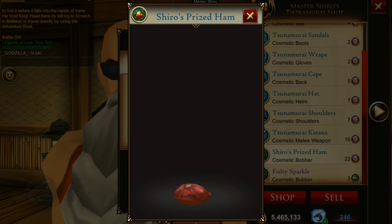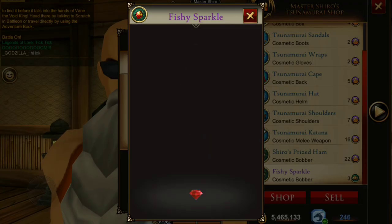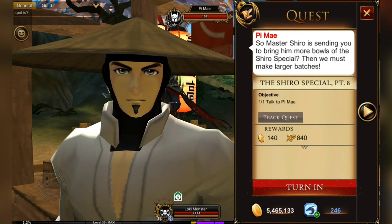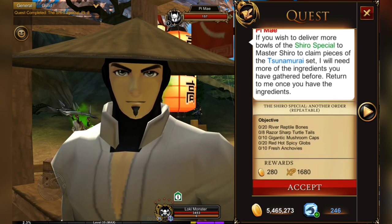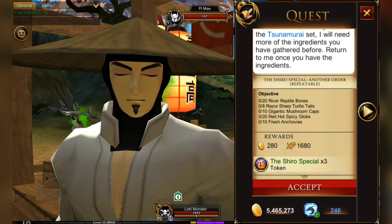Note that the Fishy Sparkle is actually traded for three sparkling anchovies, which are legacy fish from the level 100 node. Now, the repeat quest from Pai Mei is different from the one you just did — everything is doubled except for the anchovies, where you still only need 10. Instead of getting one token, you will receive three.